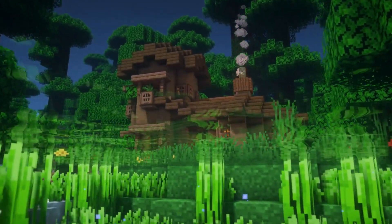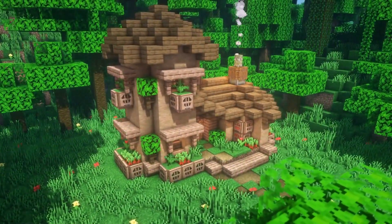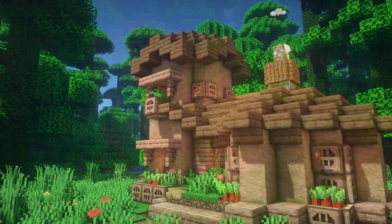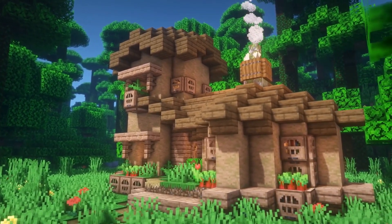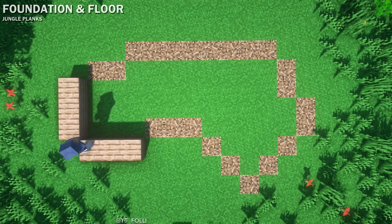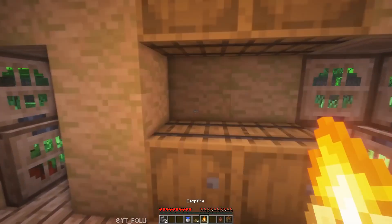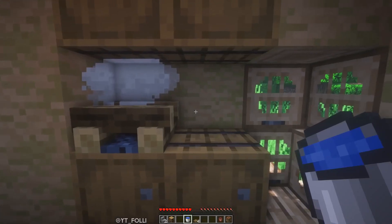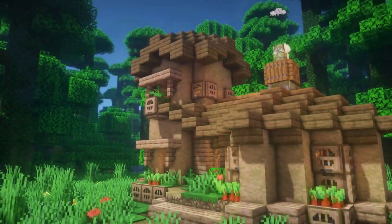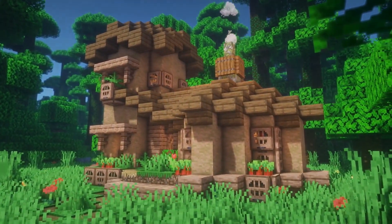Next is a biome-specific build by Folly set in a jungle biome — an incredible build with great detail work using trapdoors, leaves, and ferns. It goes beyond a simple square shape, with a lot of depth and detail especially in the roof. It's also very easy to move into other biomes by using different types of wood like spruce or oak. The interior is simple to copy into any other build, but the standout feature is the shape and detail of the roof, making it look absolutely incredible.